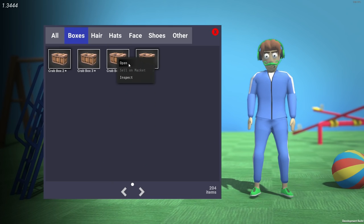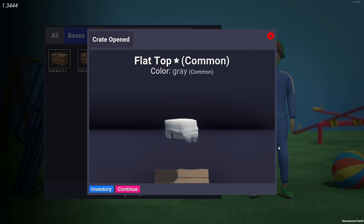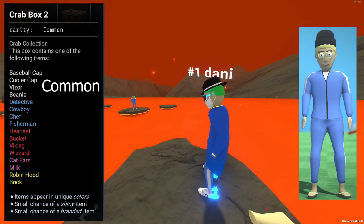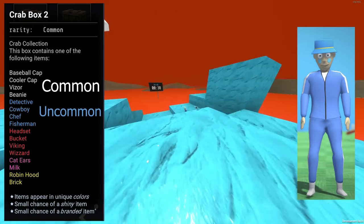To open a crate, you simply right-click on it from within the inventory and click open, which gives you the chance to get an item out of one of five rarities. Common — with a few examples being the ponytail, beanie, hipster glasses, and slippers. Uncommon — with a few items being the buzz hair, fisherman hat, flushed, and socks.